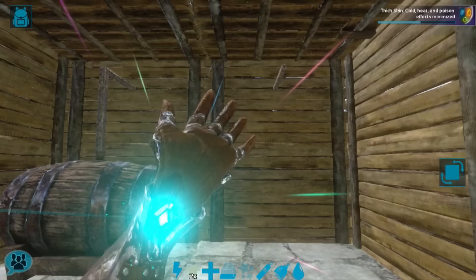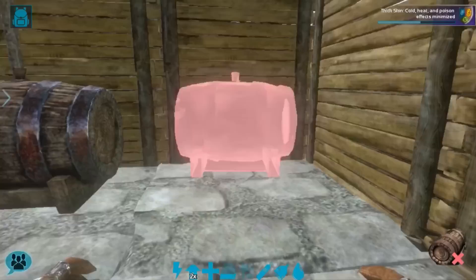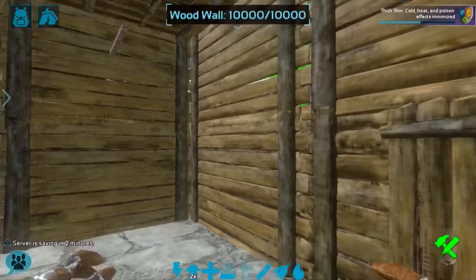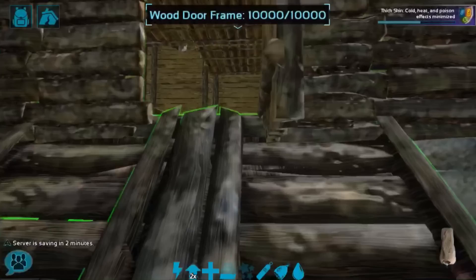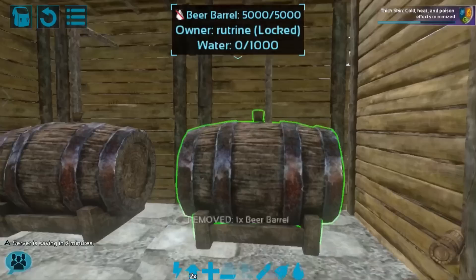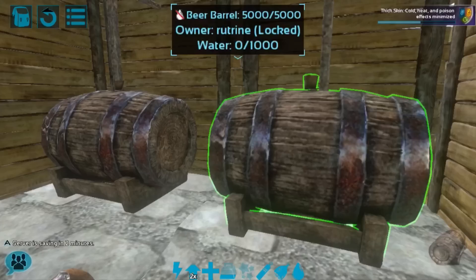Let me just place the beer barrel first — it doesn't want to snap onto it, so we'll place the vertical one first. It went somewhere, not sure where. Okay, there it is. Hopefully this time it'll place properly. There it is, and we should be able to hook up the second beer barrel up to it properly. Yeah, it snaps on properly, so it should be working. The vertical stone pipe is a little bit off, but it did snap on immediately, so I assume it will be working when we set up the rest of our irrigation.